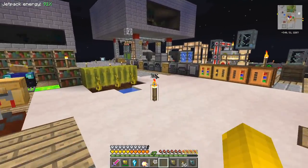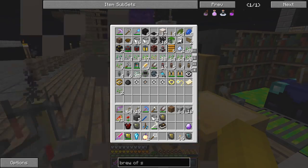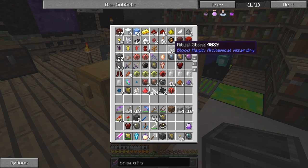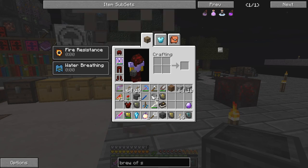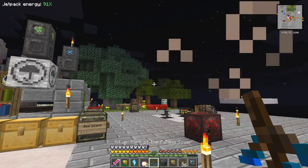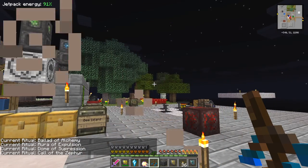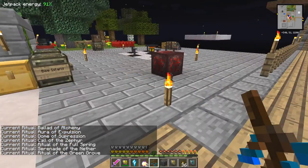What I'm going to do is create another Ritual of the Green Growth because that really does accelerate things incredibly. We need one master ritual stone and I think it's only eight ritual stones for this one. Let's get my ritual diviner out again now that I actually know what it's called. That was the mark of the Royal Falling Tower, so let's shift right-click until we find the Call of the Zephyr - there we go - Ritual of the Green Growth.